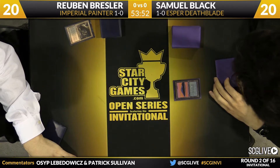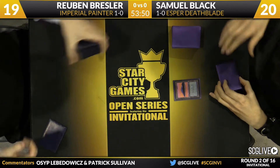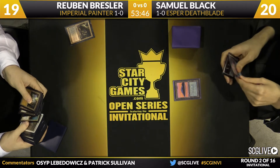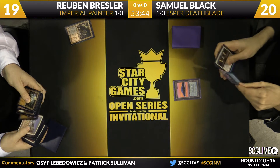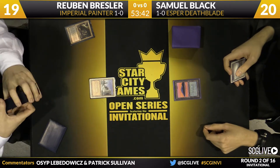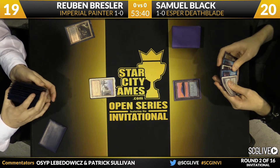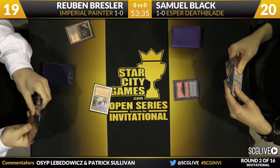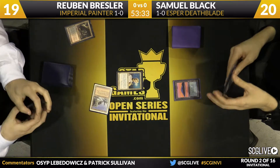Sam mulliganed to six and Ruben is on seven. Ruben leads with a Bloodstained Mire and searches out a Plateau. Ruben's deck has a lot of two-mana lands like City of Traitors and Ancient Tomb, so he can cast some pretty impressive spells on turn two.